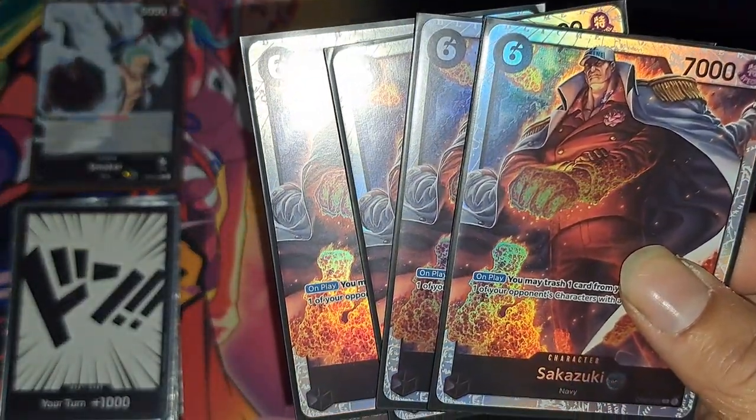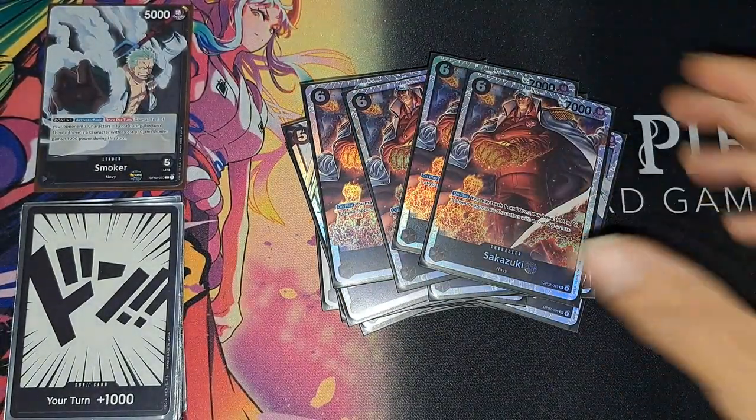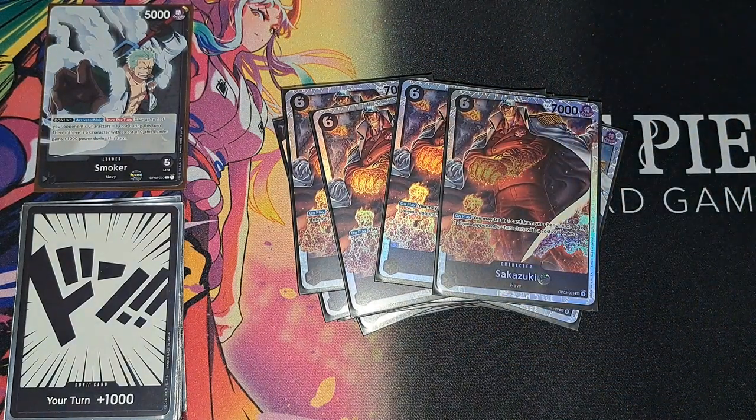Sakazuki at four — yeah, definitely. He destroys a five cost or less character and he's really one of your strongest cards, so definitely good to have him.